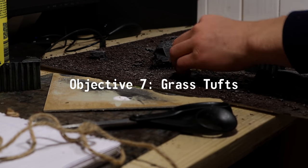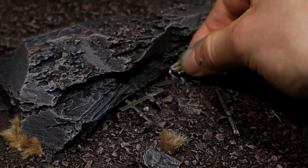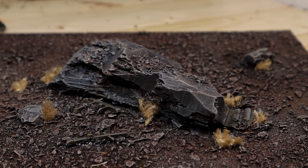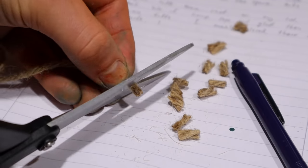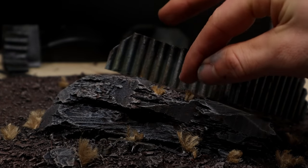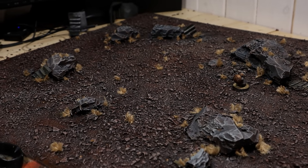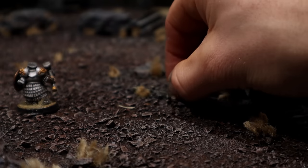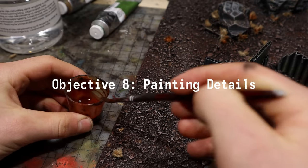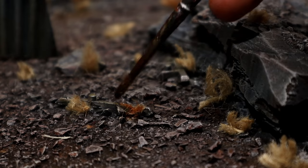Dried grass tufts were next on my list. I cut short bits of hemp rope and glued them on as grass tufts. To get things looking good I mainly placed these near larger objects. This step is not at all painful but does take a lot of tufts and lots of time. I wanted to add lots of tufts in order to hide the fact that I painted this board way too dark — I should have skipped the black base coat. Once I had lots of tufts down I glued on many smaller tufts to improve the look. Next I mixed a brown oil wash and used it to lightly color most of the tufts, also making sure to fluff them up.